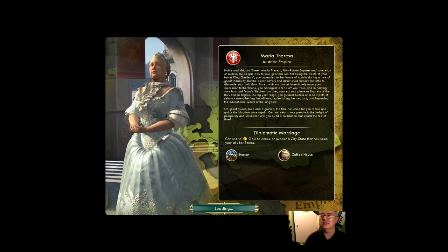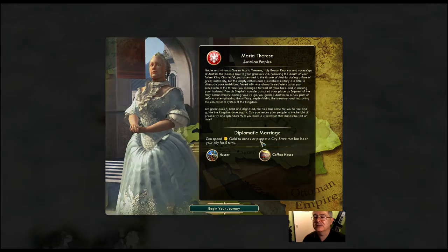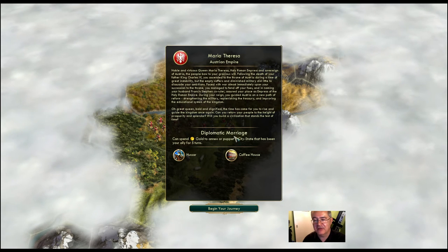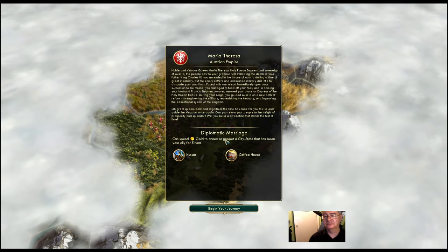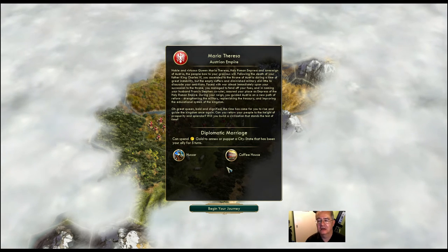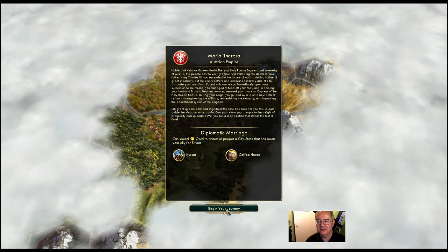Who am I going to be? Maria Theresa of the Austrian Empire. The Austro-Hungarian Empire was destroyed in World War One - it was an early form of the EU really, lots of disparate nations forced together into a single unit. We have special units - a hussar and a coffee house. And I can spend gold to annex or puppet a city-state that has been my ally for five turns. So if I make loads of money I can get a big advantage as the Austrians - if I make a city-state my ally, I can just buy it.